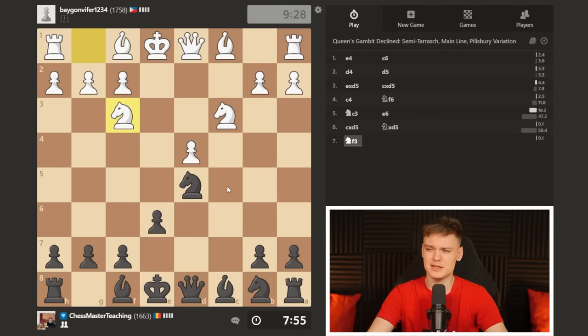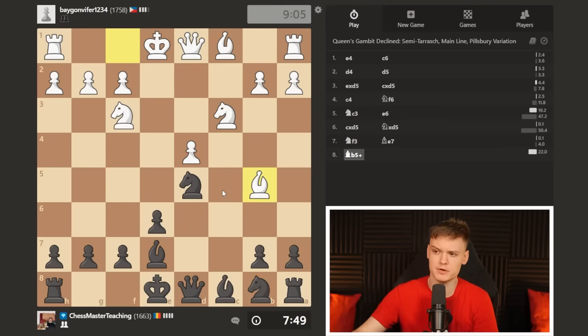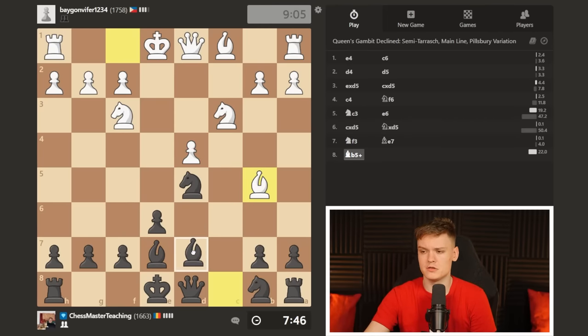My opponent plays c-takes-d5 immediately. I think the best move is to go e-takes-d5 and keep it symmetrical. However, I'm going to take with the knight here to show you the typical ideas behind playing against the isolated pawn. It's pretty simple: you just want to develop — castle, knight c6, b6, bishop b7, bishop f6, rook c8. The more pieces you trade the better, and try to make it to the endgame. In the endgame you're just slightly better, simply because of the weak pawn to play for.